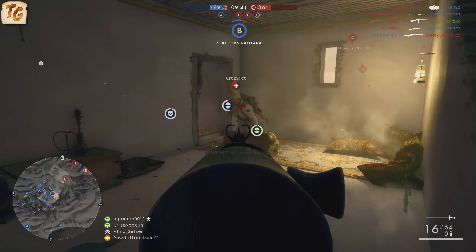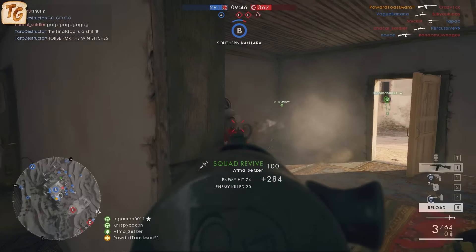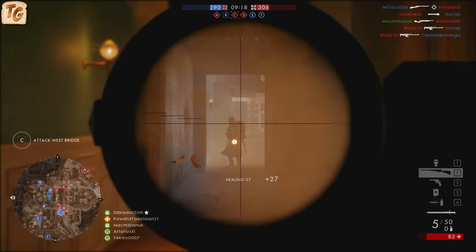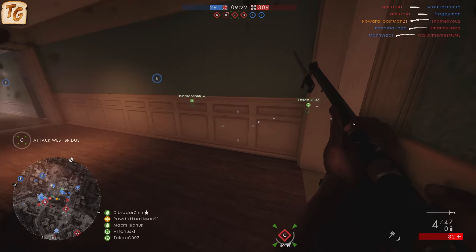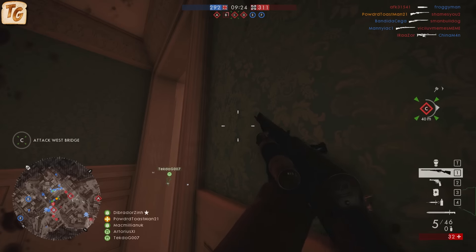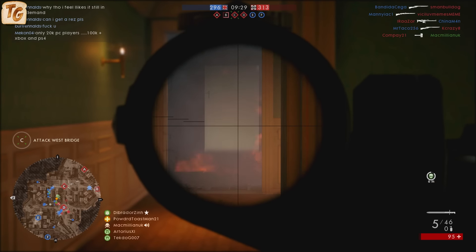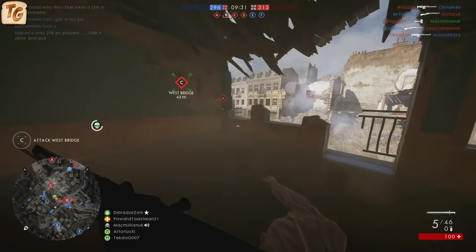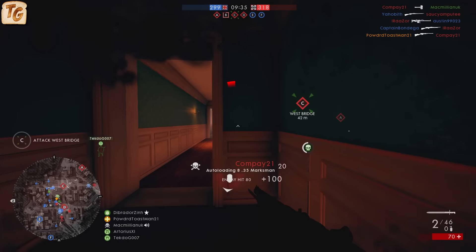Both variants offer only a 5-round magazine which, combined with the fact that both variants are 3-4 shot body shot kills depending on the range, means that you're likely going to be able to secure only one kill prior to the need to reload unless you happen to be really spot on with your headshots. This also means that you should be particularly cognizant of which sidearm you choose to bring with you, as there will be times when you get caught in close range by an enemy where the ability to have a strong sidearm that you're comfortable with is going to be paramount.